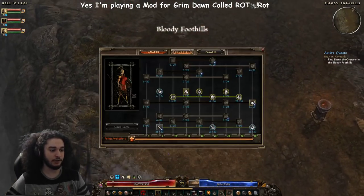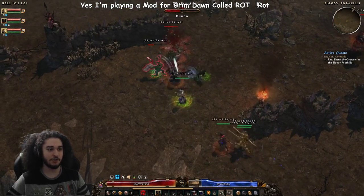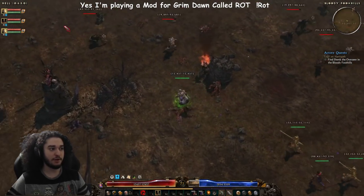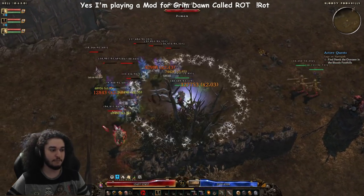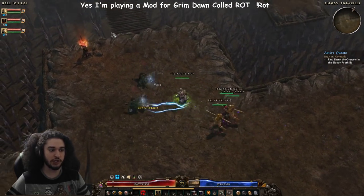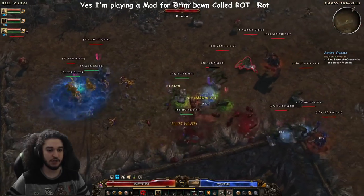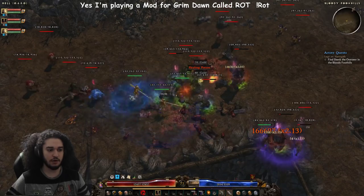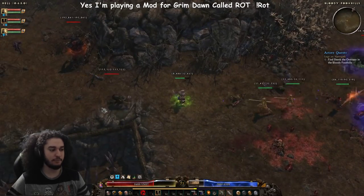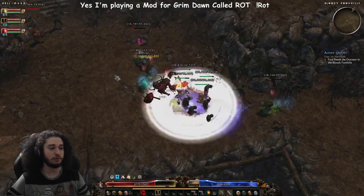Let me go ahead and show you guys how the build clears at the moment. This is a right-click build, so if you guys are not really interested in that style, this is not the build for you. Pretty much everything gets frozen - literally pretty much everything that's not a boss or rare is usually perma-frozen, which works well with Paladin's Conviction. Conviction is 13 meters, so it's about almost two-thirds of the screen.